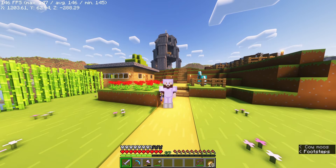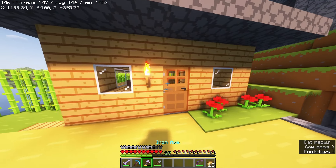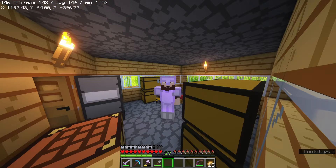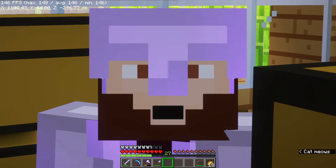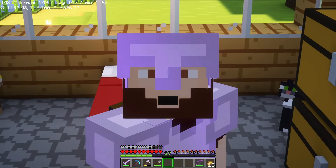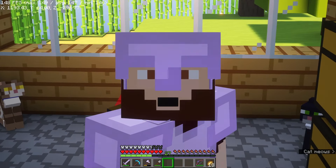Hello everybody and welcome to a brand new video here on Minecraft Classic. Today we're finally going to be doing something I've been wanting to do for a while — we are finally going to be upgrading our house. This has been our house for the past six episodes and while it's cozy, it's kind of small. I'm very excited. I want to get some cherry wood because I might want to make this out of cherry wood, and I also want to collect some oak. We're going to start this episode by going on a mini adventure, so let's take a ride on Rupert.